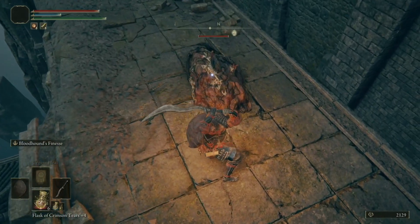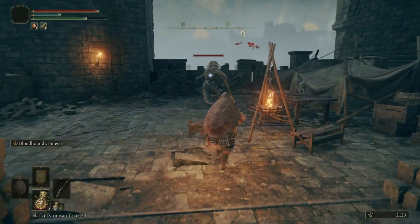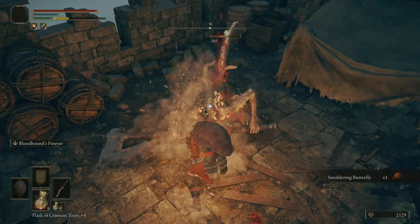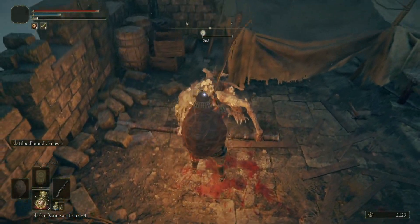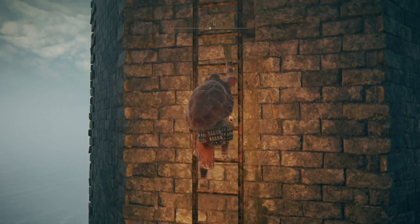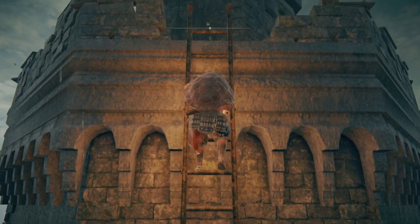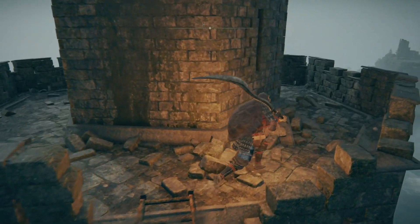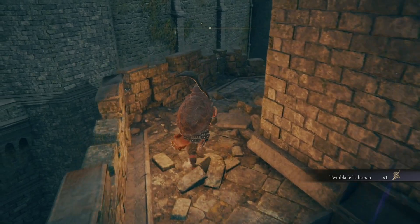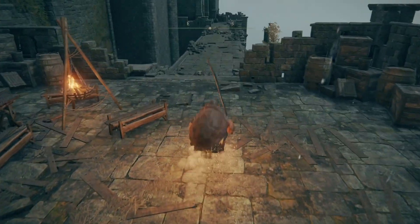These giant blobs are a pain to fight — they're very resistant to damage. I think they're weak to fire, but absent a decent fire-based weapon, they're going to take forever. We've got another giant guy with the axe — I'm going to handle this one with jump attacks. Going up here is going to get us a talisman: the Twin Blade Talisman. What it does is make the final hit of your combo do more damage, though it's not something that really benefits you unless you do a full combo chain.